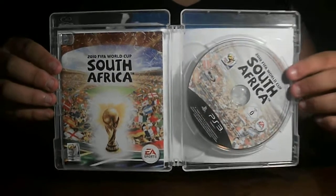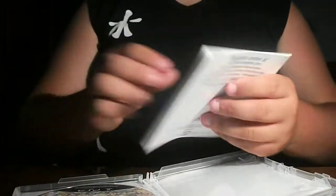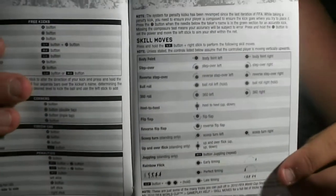Here we go — here's the book, the guidebook. It shows the controls, some tricks you can do, and it tells you about multiplayer and what you can play.